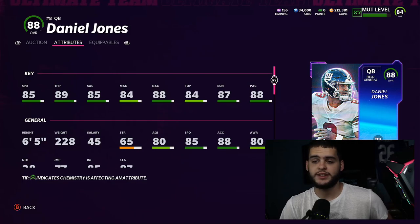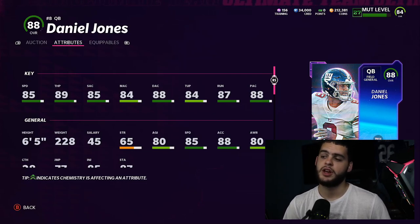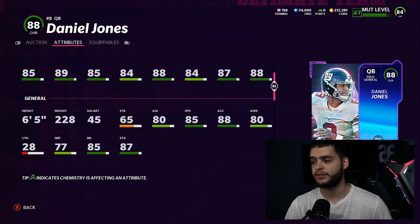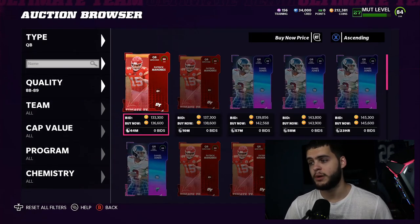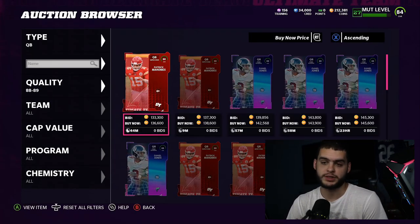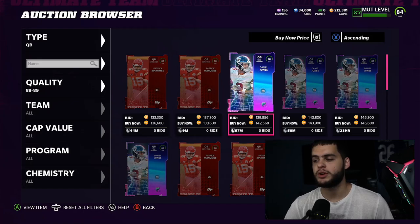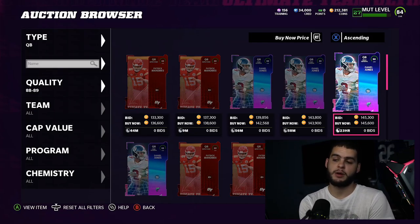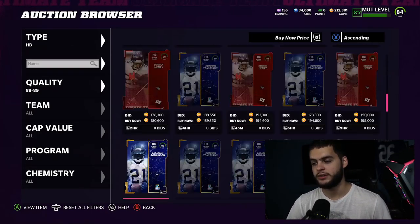Daniel Jones is arguably the fastest and hardest thrower combination while being the highest overall in that range. He gets Set Feet Elite, good throw on the run, and good deep accuracy — he's just an all-around stud. At six foot five he feels really fast, almost like he has a built-in escape artist. I already swapped out Mahomes for him. Mahomes' release was kind of slow and he couldn't move much, and mobility is important this year.